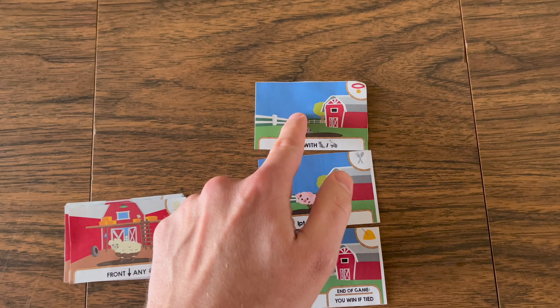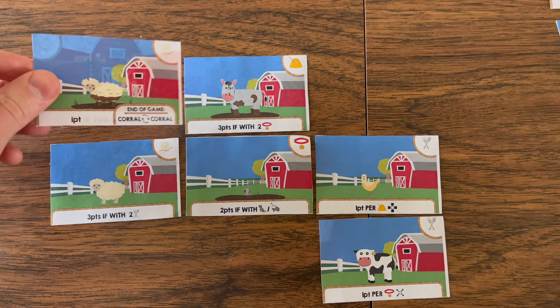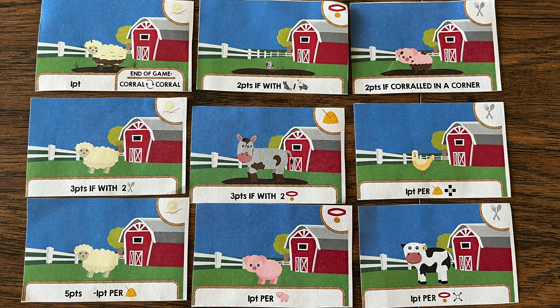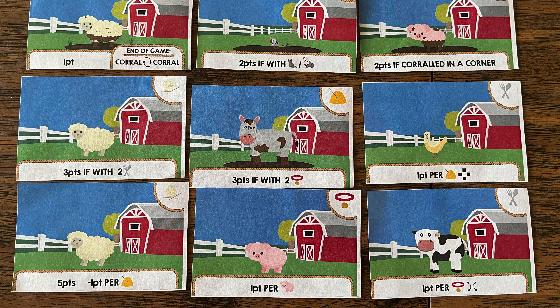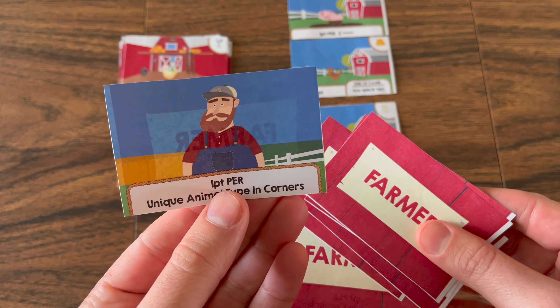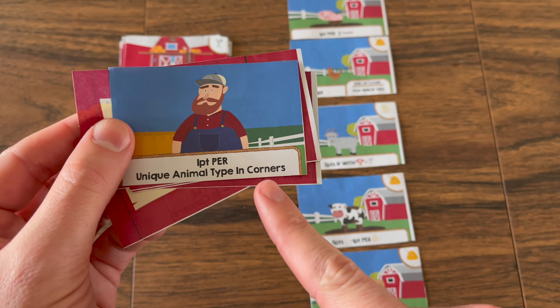Players will take turns performing a barn action on one of the two barn cards, which will change the order of the yard cards. Then players will flip their chosen barn card over to the yard side and place it at the end of the yard line. Lastly, the active player will corral the animal on the top of the yard line and place it in their own personal corral zone, which will form a 3x3 grid at the end of the game. You can also play with the Farmer Expansion, which gives each player a random farmer that scores points according to their listed scoring ability.